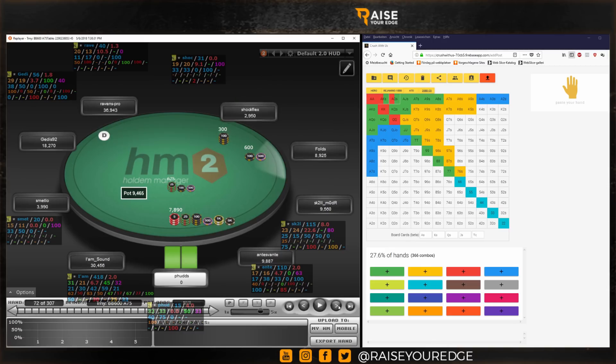We can't call this all-in. The hands I would call with here would probably be — and I expect most people to jam any pair, which I think is a mistake. I would jam fives or sixes and better. My calling range would be sevens-plus, ace-10 suited-plus, ace-jack off. That would be my range.